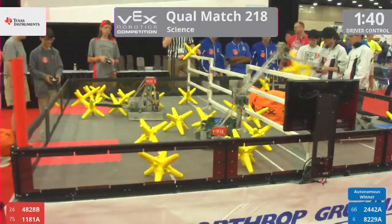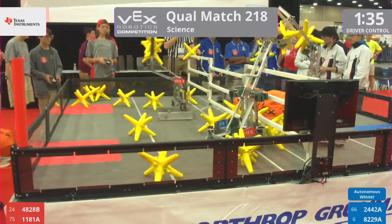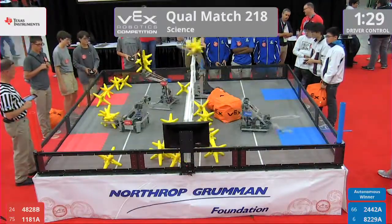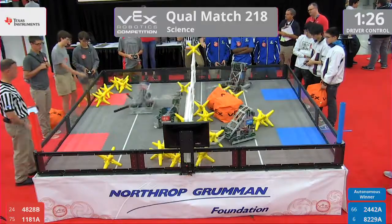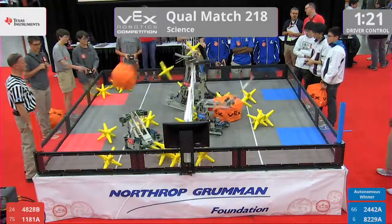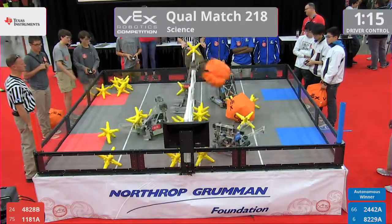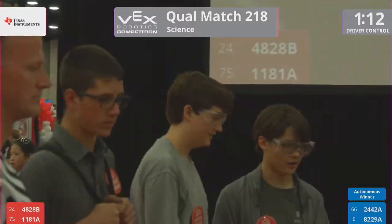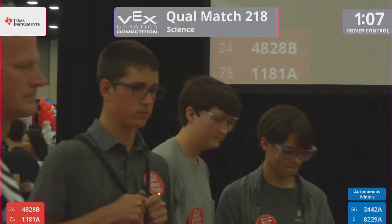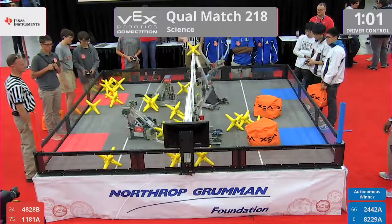All right, so Blue got the bonus points in that one — four points for them. All four robots sending stars over. Some defense being played by 1181A River Valley; they blocked the shot of 2442A Bancroft RoboDogs. Stars and cubes flying across the fence on each side. Looks to be a fairly even match, though a couple of the cubes are on the blue side. Two more stars sent over by each side, pretty much negating one another.